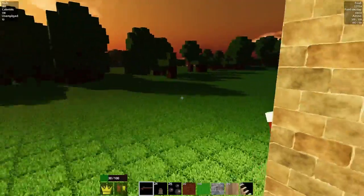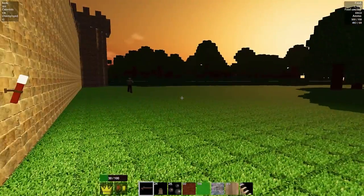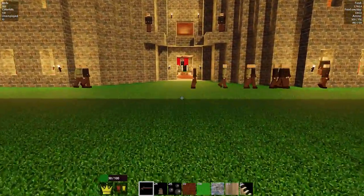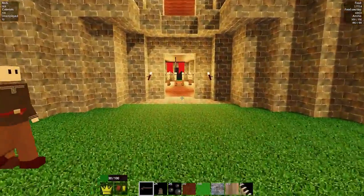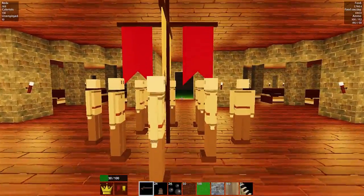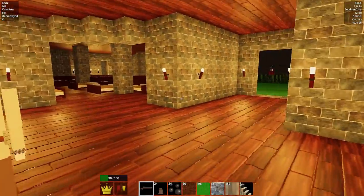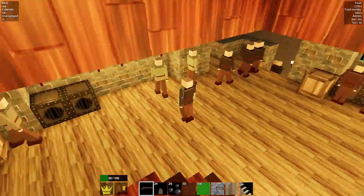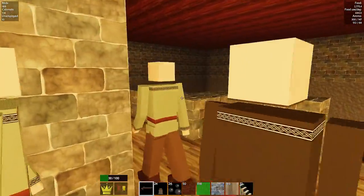But look at this - sun's coming up. Flaming beautiful castle! All right. So I'll take you downstairs to the other thing that we're working on. Because by the look of these 10 unemployed blokes here - that's right, these blokes here are unemployed. So by the look of that, they have finished the job that we assigned them last episode.